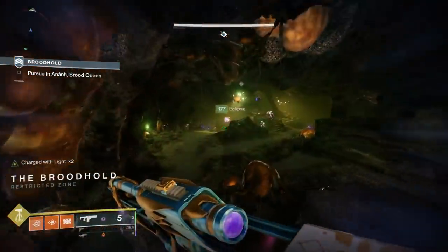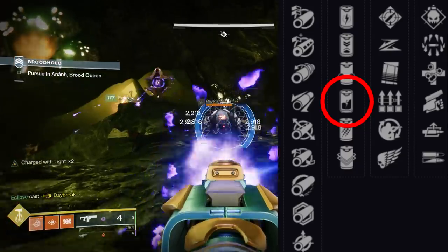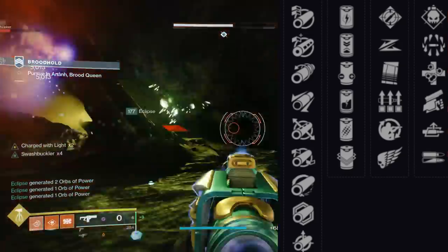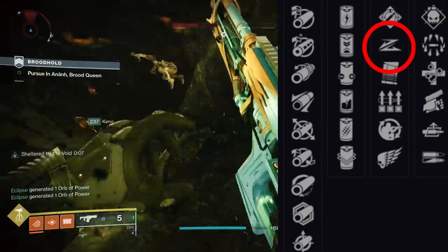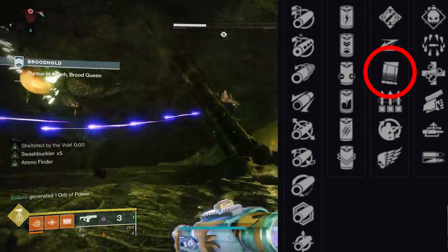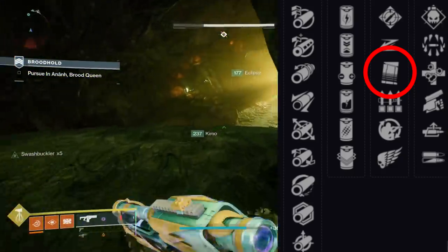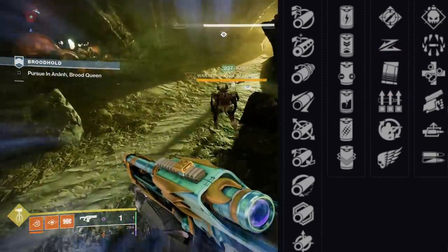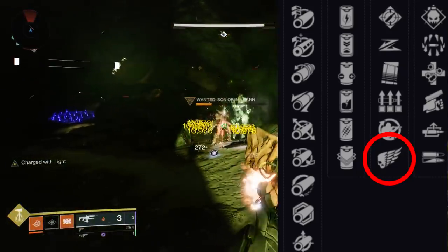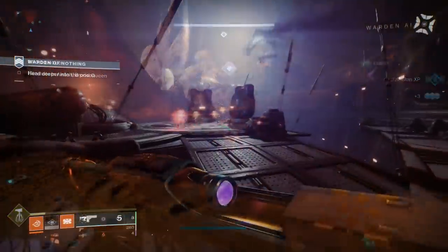Moving on to the perks, there are a lot of different barrels that can boost the range even further, and Liquid Coils is present to boost damage. In that first perk slot we have some fantastic PvP options: Slideshot temporarily boosts range, stability, and reload when you slide; Under Pressure gives improved stability and accuracy as the magazine gets lower — and remember in PvP your magazine is always low. Killing Wind grants increased mobility, weapon range, and handling on final blows, and it has proven itself to be an amazing PvP perk.